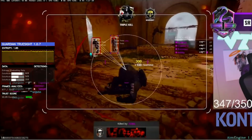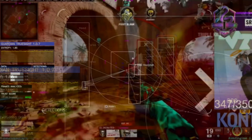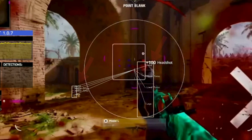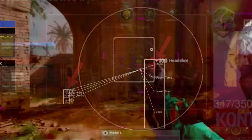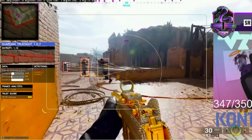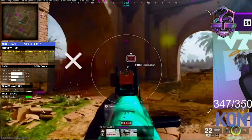Our bounding box detection is highly accurate, making clear detections when the cheater's software did not. The cheater's software threw false detections — showing no red boxes and a bizarre headshot detection box. Guardian, on the other hand, nailed the detections accurately and professionally. Our bounding boxes are disabled in this example to avoid cluttering the screen with additional overlays, but they remain active behind the scenes, quietly monitoring zones of attention, logging and recording every detail.